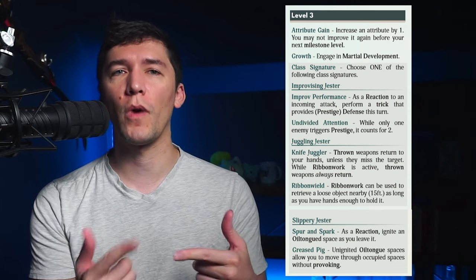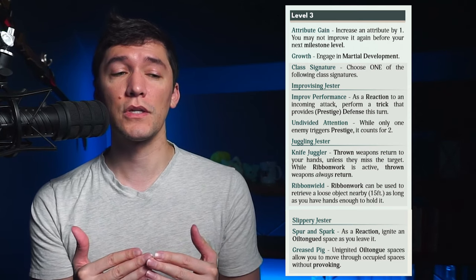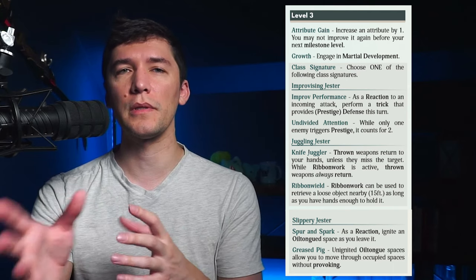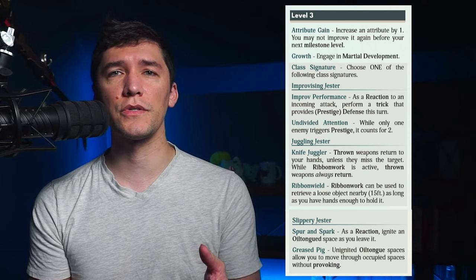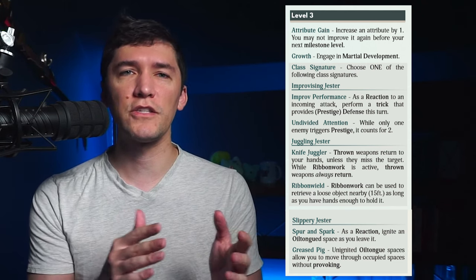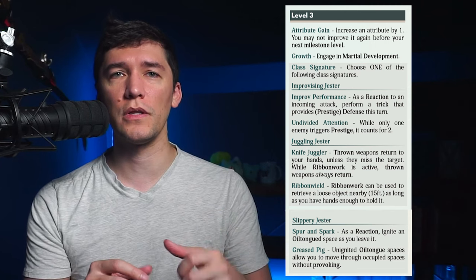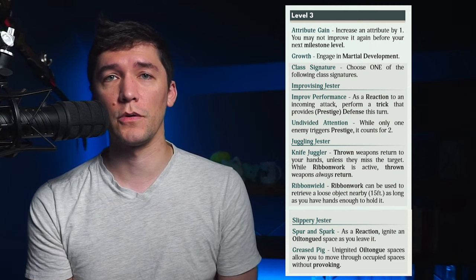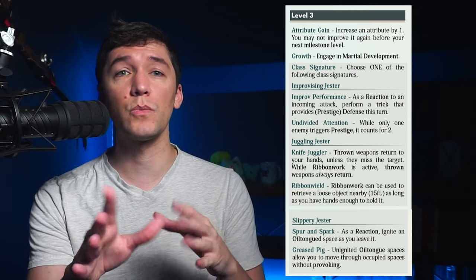A juggling gesture lets your thrown weapons return to you unless they miss, and while Ribbon Work is active, they always return. Additionally, you have a new use for Ribbon Work: you can use it to pick up a loose object that's nearby. So if you like throwing weapons, this might be a path you're interested in. A slippery gesture is a bit more about mobility. When you leave a space covered in oil through Oil Tongue, you can use a reaction to instantly ignite it, lighting everybody inside on fire. If the oil is still slick and not ignited, you can move through occupied spaces without provoking — imagine sliding underneath somebody's legs to get behind them.